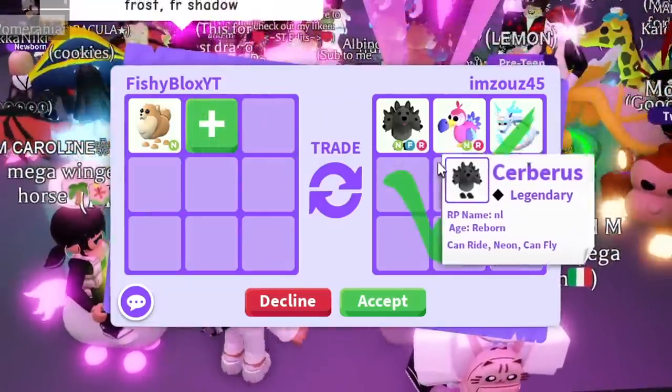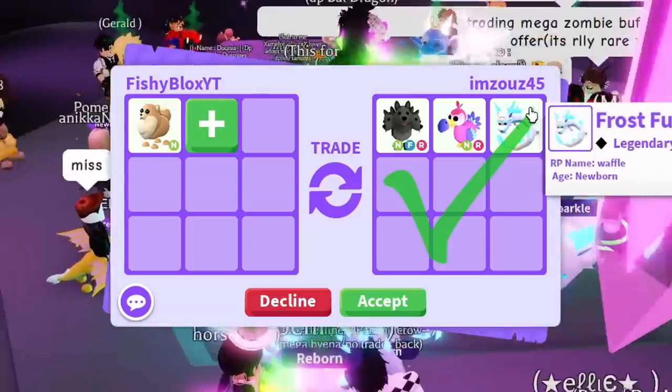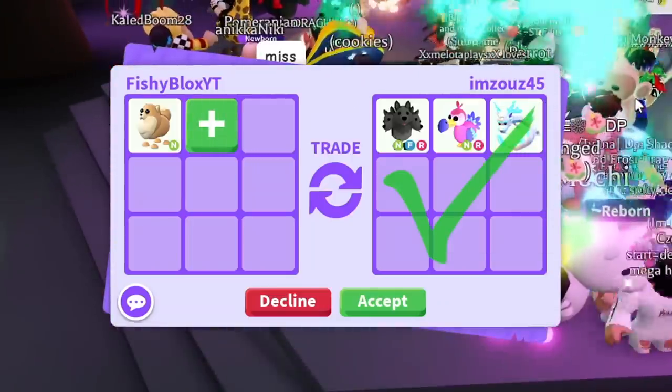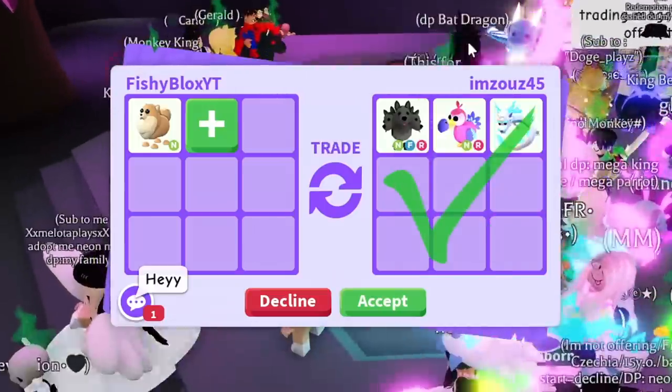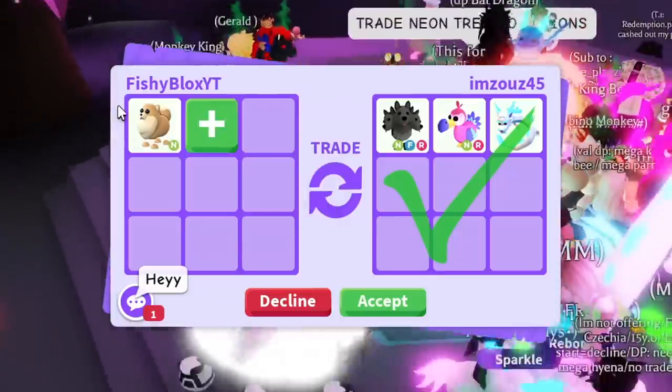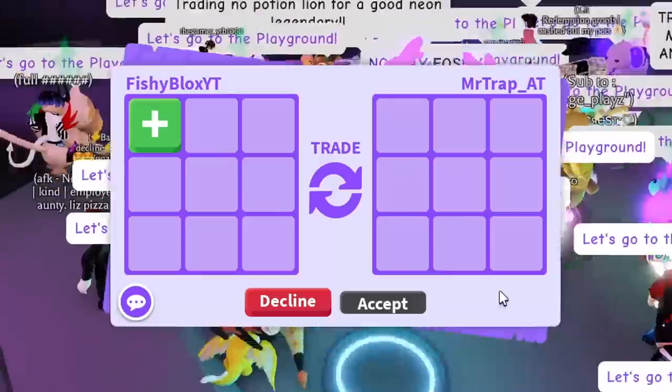Then we have the offer: a neon fly ride cerberus, a neon ride dodo, and a frost fury. It's not a bad offer, I really do like it, but this is only the second trade so I want to see all the offers — I feel like it's gonna have some really really good ones — so we're gonna have to pass for now.